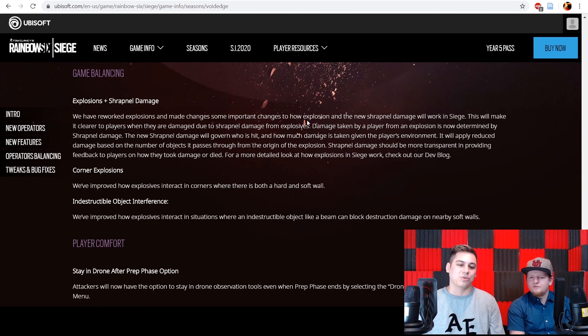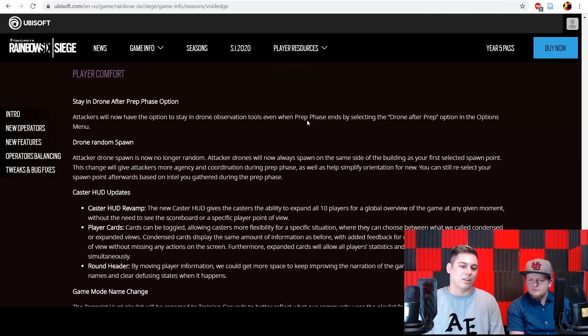There's a strafnal damage change — if an enemy player is on the other side of a soft wall, strafnal will shoot through creating about 5 small holes, dealing damage and revealing their position. It shouldn't change the game dramatically. There's also a new drone setting mainly helpful for console players, where instead of being automatically ejected from your drone at the end of prep phase, you can adjust settings to stay in the drone and manually exit when ready.